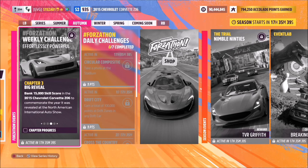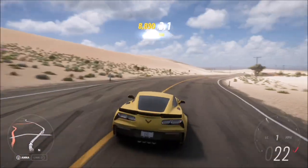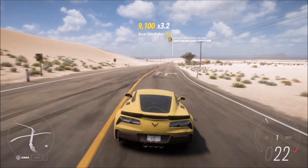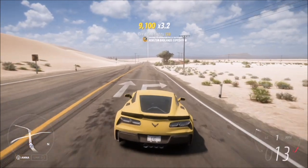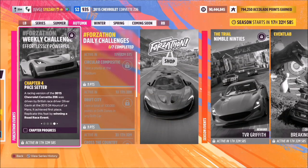The next challenge wants you to bank 15,000 skill score, and we're going to hang around in the exact same area. The easiest thing to do is just hoon about — drifting, getting near-miss skills, etc. It literally took about 45 seconds to complete that challenge, so again, another super easy one.